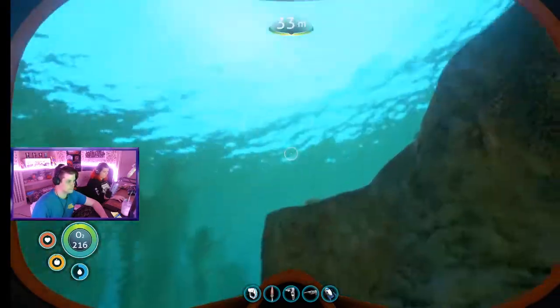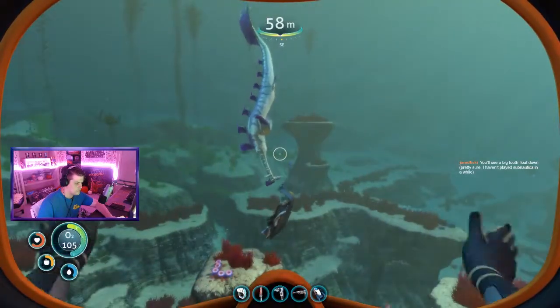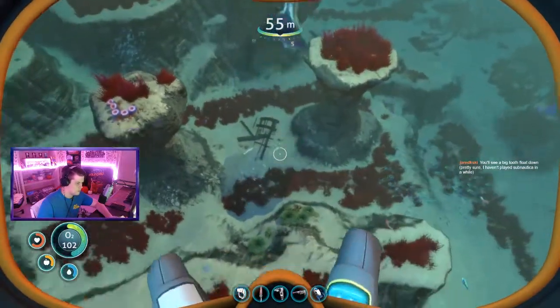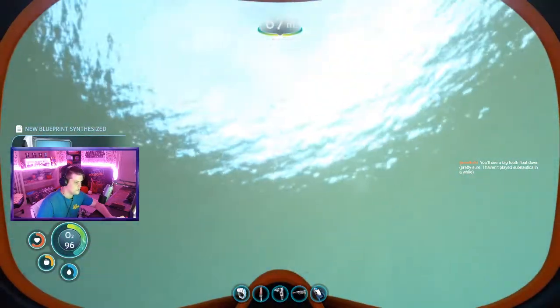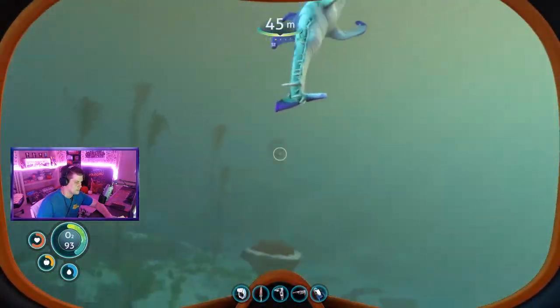If that's not the case, or you're unlucky and there aren't a bunch laying around, first you need to find some metal debris from the ship. Find a stalker and drop the metal debris out of your inventory. The stalker should start playing with it and biting it. Watch them for long enough and eventually a tooth will pop out. You can grab it and keep farming teeth off the same stalker as many times as you need.